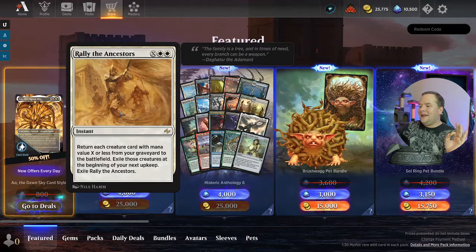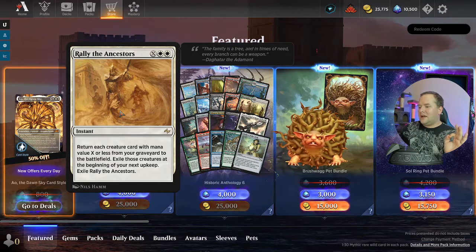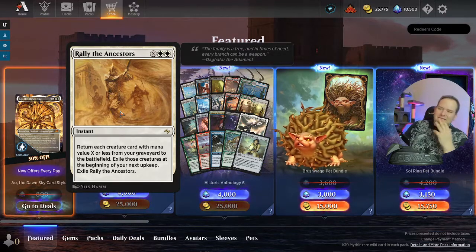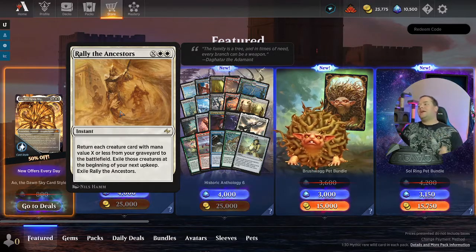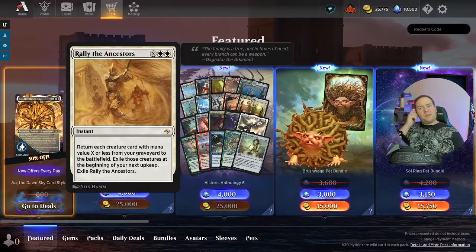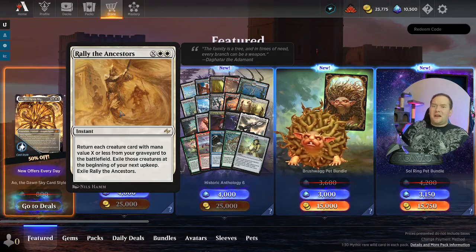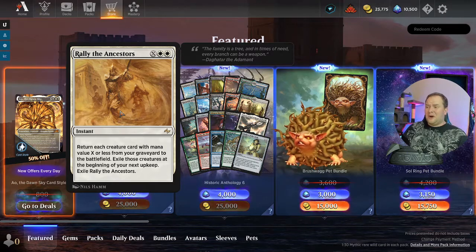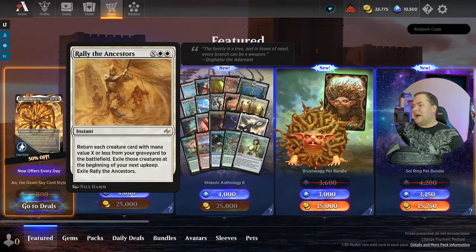Rally the Ancestors — return each creature card with mana value X or less from your graveyard to the battlefield; exile those creatures at the beginning of your next upkeep, then exile this card. I don't know what deck this would go in, probably an aggro deck. Boros was very popular in Pioneer when I was playing it, and a lot of those cards have low cost and there was a lot of haste, so maybe it fits there.